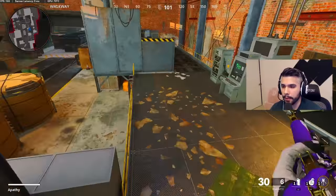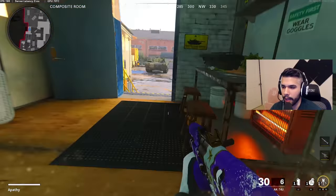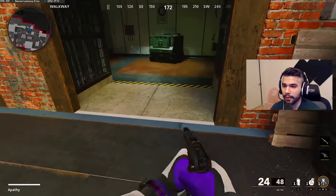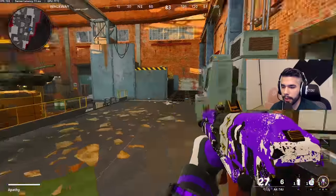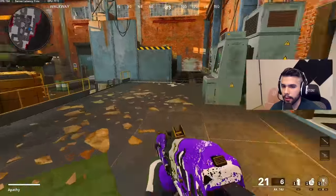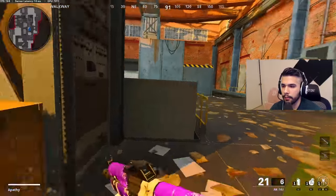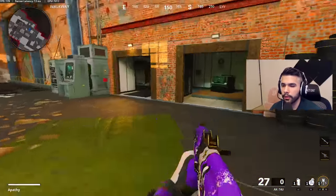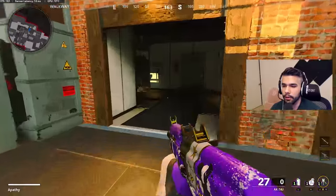Now for disengaging and escaping mechanics. Obviously there's the basic slide — this is probably your best friend when you're trying to run away. You can also use the slide cancel to get away. Let's say there's a guy here and a guy there. Instead of sliding all the way through, you can slide cancel and basically stop your slide around a specific area — so you don't overdo it and get shot by the other guy. To escape, you can slide cancel away and stop kind of where you want to land, versus just sliding normally and going too far.